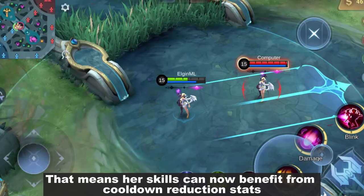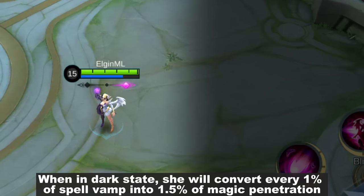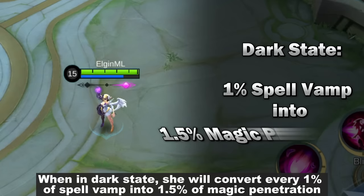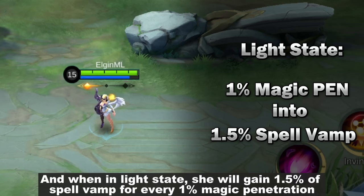To gain penetration, she will now need spell vamp, and it works like this: when in dark state, she will convert every 1% of spell vamp into 1.5% of magic penetration. And when in light state, she will gain 1.5% of spell vamp for every 1% magic penetration.